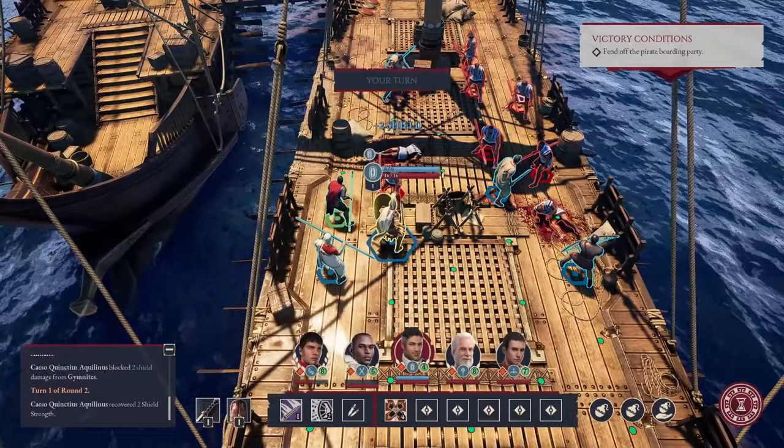Marvel's Midnight Suns is a tactical superhero RPG developed by Firaxis that combines turn-based combat with deck-building mechanics. The game features an action-heavy combat system and dialogue-driven character development. The main plot revolves around Lilith, the mother of demons, who poses a threat to the world, and the player — known as the Hunter — must assemble a team of superheroes including the X-Men, the Avengers, and the Midnight Sons to stop her.